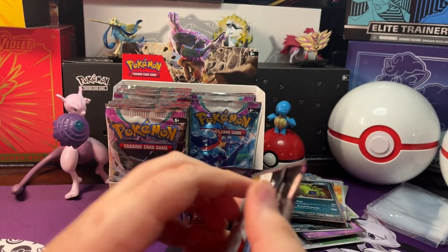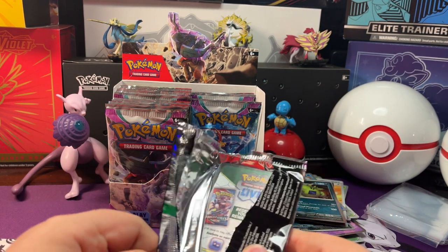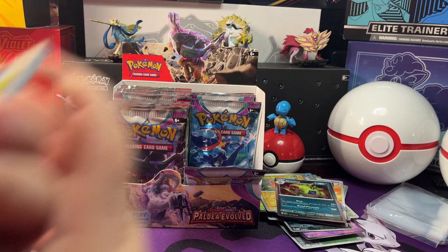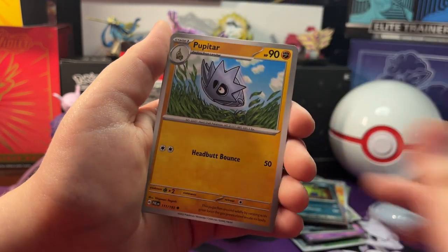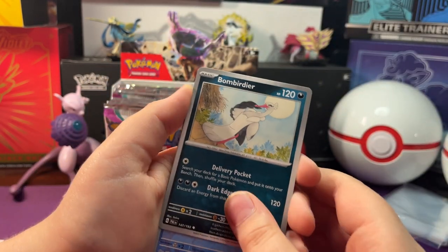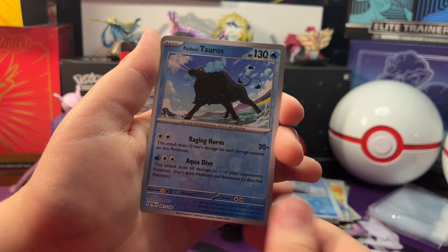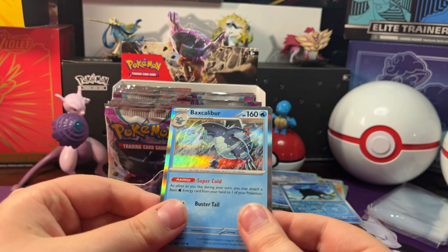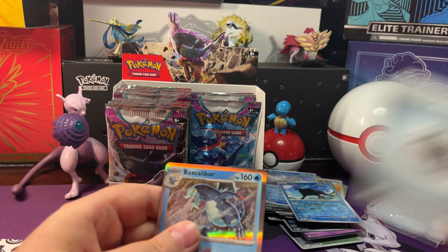Open up our next pack. We got a Mastiff, Ringgold, Pine Cove, Marill, Cupidar, Flamigo, Bombardier. Reverse Holo Frigga Bax, Reverse Holo Paladin Toros. And a Holo Vax Caliber with Metal Energy behind it.